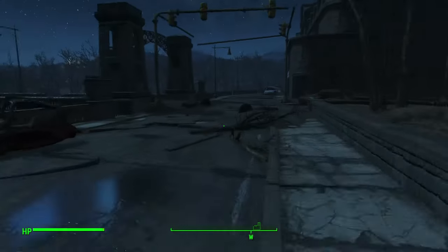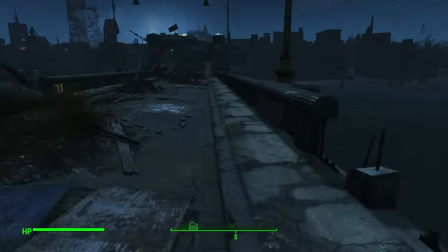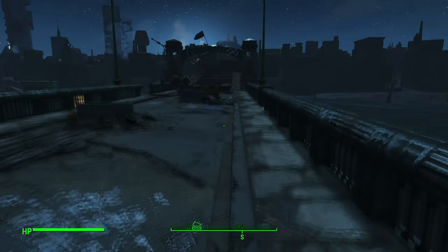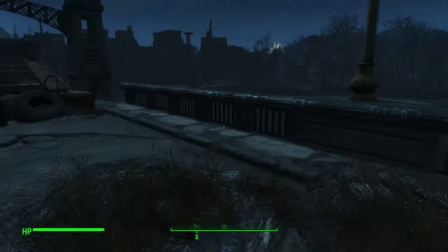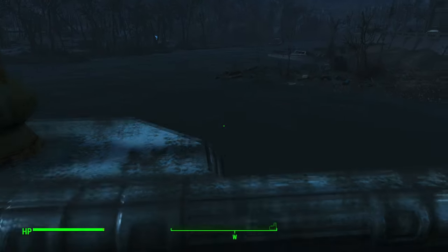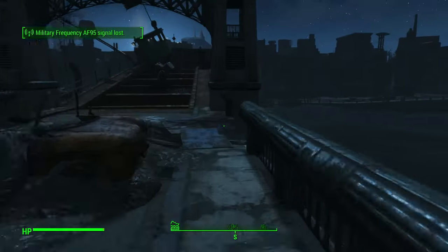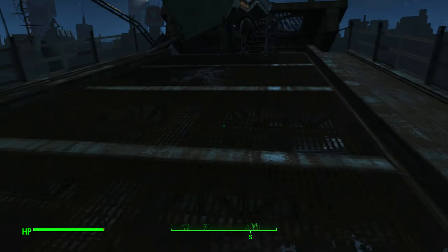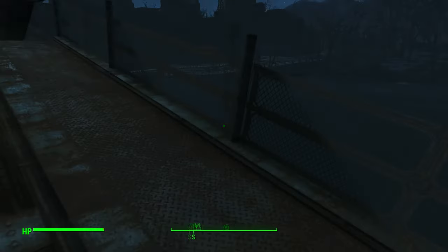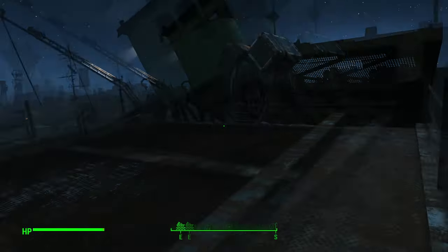If you're in luck, you'll probably catch up with Cricket on this bridge, which is of course the location of the USS Riptide. From here it's practically a straight road all the way to Diamond City, so just keep following Cricket until you get there.